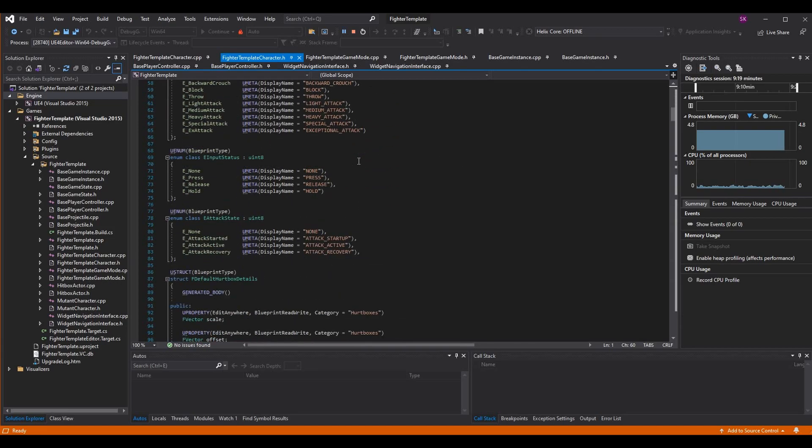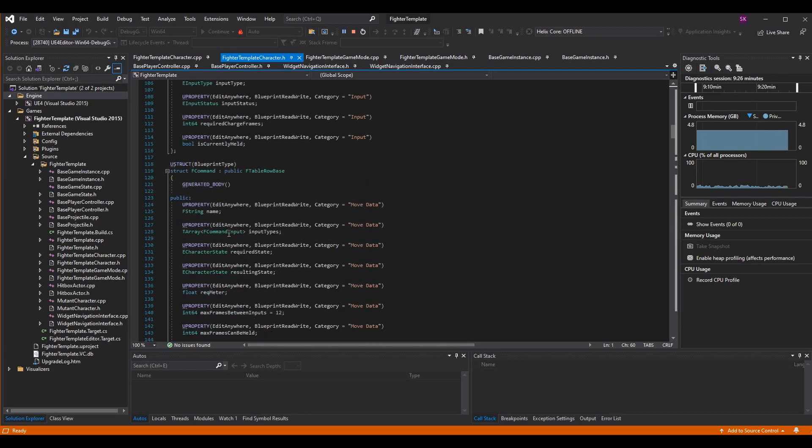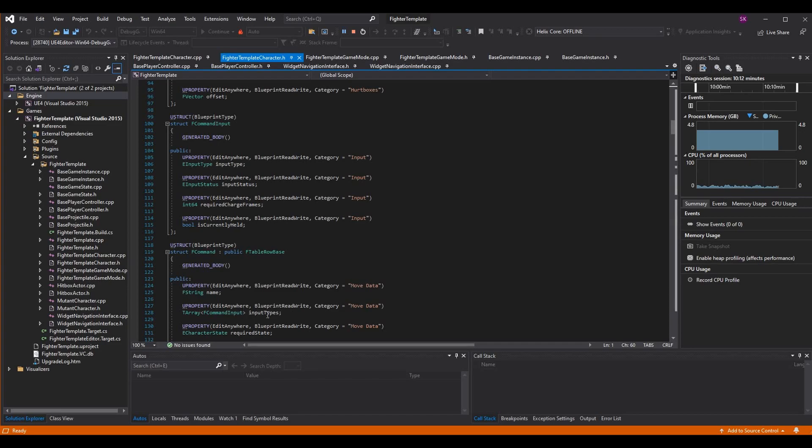We have a structure called FCommand and one called FCommandInput. FCommand has an array of FCommandInputs, and that's how we know what is required to perform the command. For a simple command like light attack, the only thing required is the light attack. For something like a directional attack, we have to be holding a certain direction when we press the attack button. In the case of the throw, it's the light button and heavy button with a status of hold — meaning both have to be pressed at the same time.